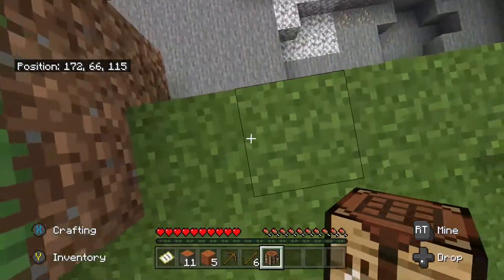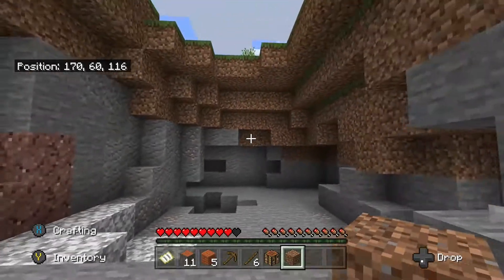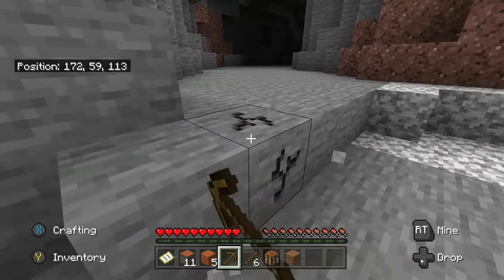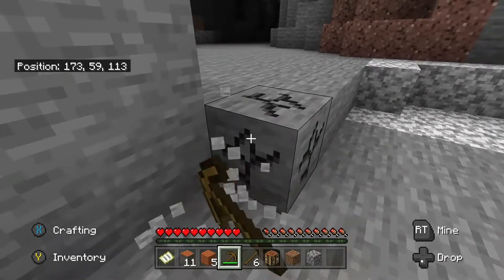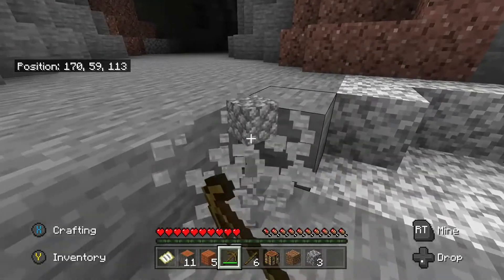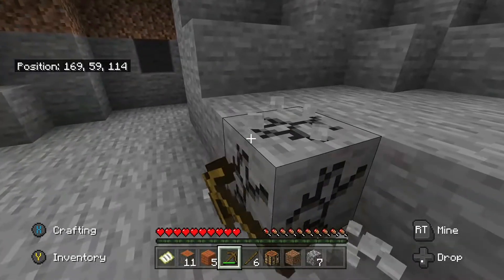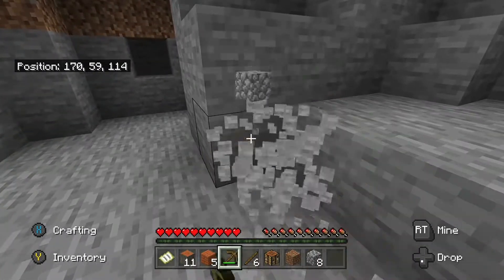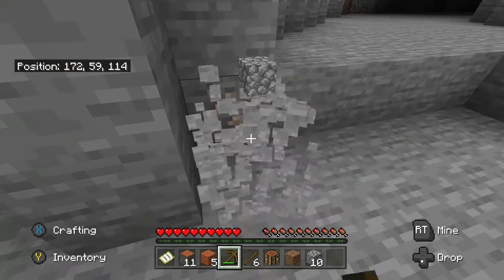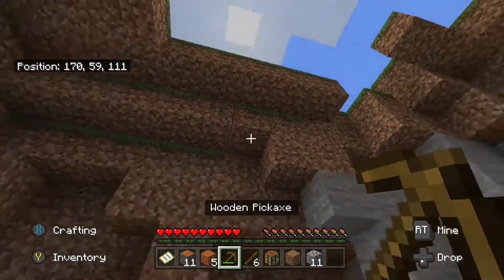Actually, I might survive that drop. Yeah, that's fine. Let's go and grab the cobblestone now. I'm not sure how many we need - I think about 10 or something. Let's grab one there, just to be a bit greedy. We've got 11 and that's fine. Now, how are we going to get out of here?